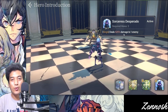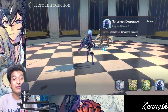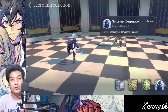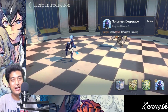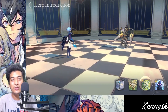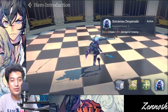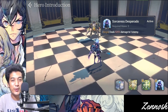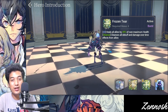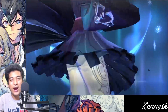Her next skill, Sorceress Desperado, deals 525% of damage to one enemy — some really good damage. Even though she has a strong nuke, it's better to use her as a healer rather than an attacker. If you build her with attack stats it will impact her healing capability. I would definitely use her as a healer and give her more HP and defense type stats.